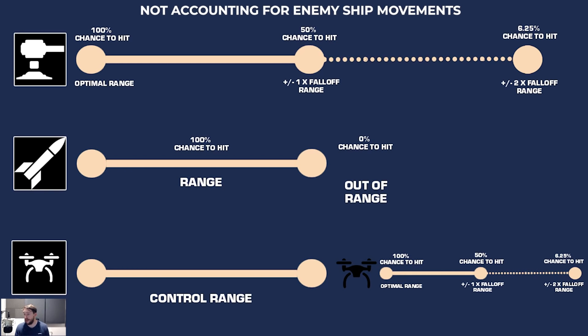Within their range, missiles have a 100% chance to hit. This is why you often see missiles have a slightly longer range than the majority of other weapons — because outside of this range they have no chance to hit at all, unlike turrets and drones which have that fall-off range.